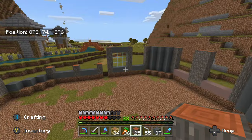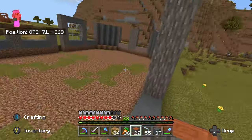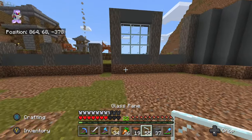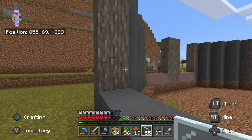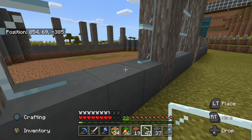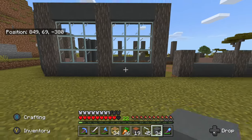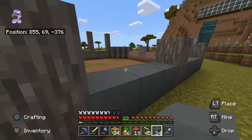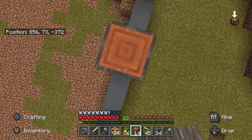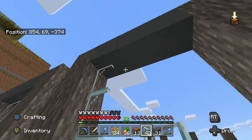I don't know how that looks. I want to see it all together — maybe we'll do one section of it and then see how it looks and finish it off. This is not ideal, I really should bring my silk touch pick out, but we have enough. That looks pretty solid actually — I think that looks good. I like this gray; I think gray is one of my favorite colors in Minecraft.